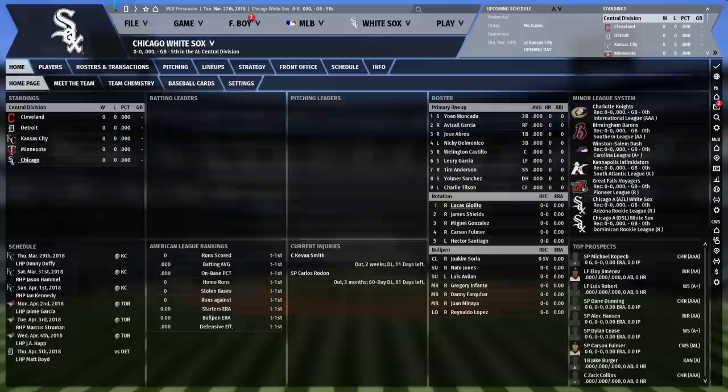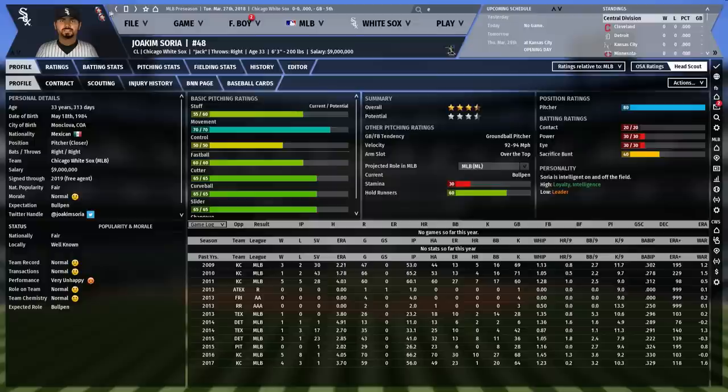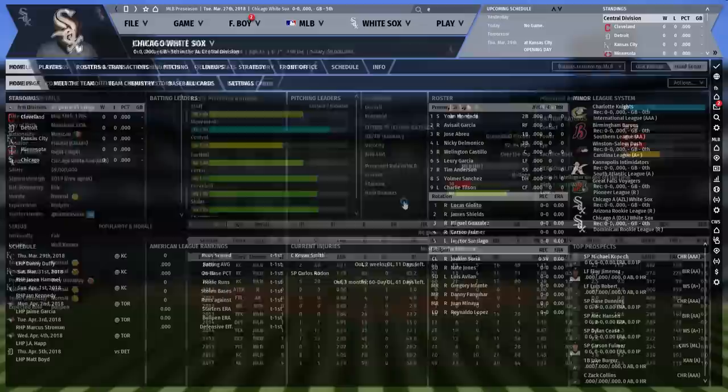Here's your bullpen. I'll highlight Soria — he's been one of the better relief pitchers in the past, he's been around a while, one of the better relievers in the past 10 years or so. And Nate Jones — I'll highlight him, he's got great stuff.